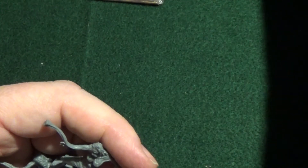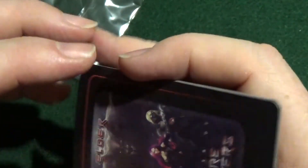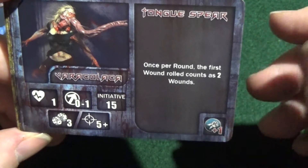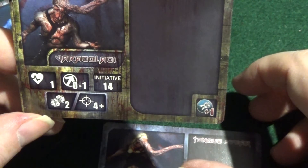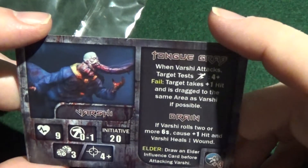Now let's get into here and look at these minis - oh no, we have another set of cards to open first. Next: Night time phase, Tongue Spear. And then we have a black kind of character - Vocalacca - the Vocal Lacca. Don't know if I'm pronouncing that correctly. And then we have Versie the Elder.